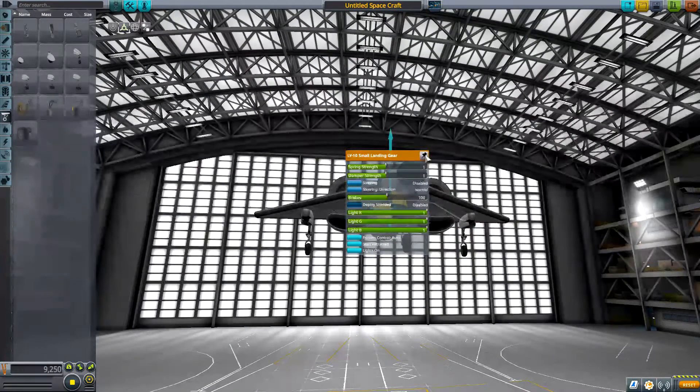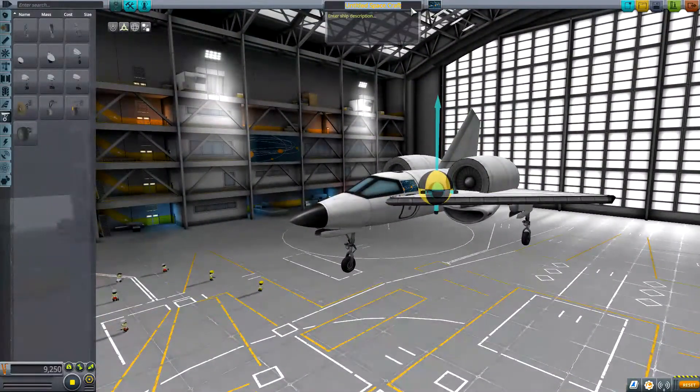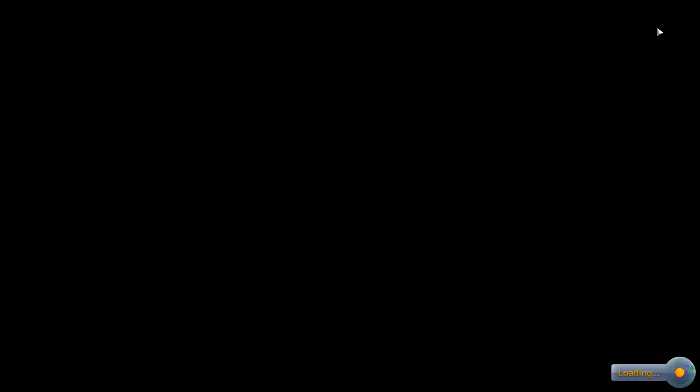Okay, let's try this one — we'll call it the Hopper. We'll call it Hopper Mark Two, because I already made a Hopper and it didn't work too well, so hopefully this one works. I have no idea — these engines are absolutely massive, so I probably don't need very much throttle at all. We'll find out together.